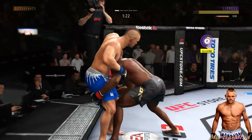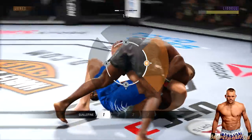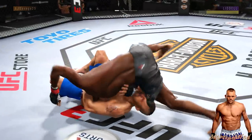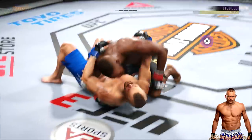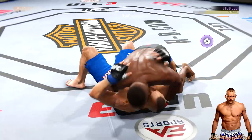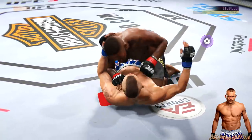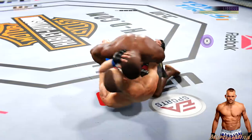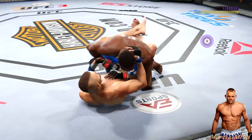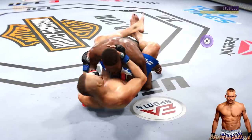He's going to try to take me down and I'm going to try to submit him — that didn't work, he's free for the guillotine. Elbow to the head there by Jones. Good ground and pound — nice elbow. 45 seconds to go in the round. Big body punch, tags him again with a flush left hand. Jones going to work here from guard. Make sure I don't waste stamina trying to get up — just relax.